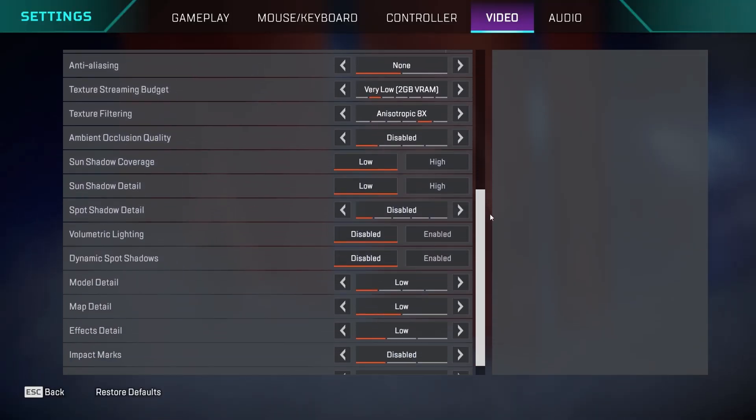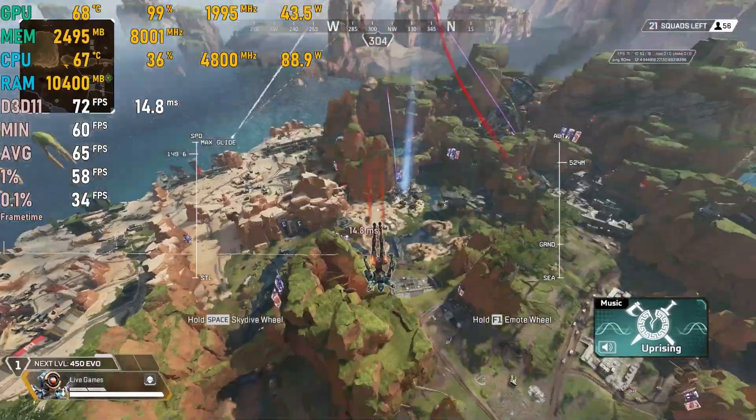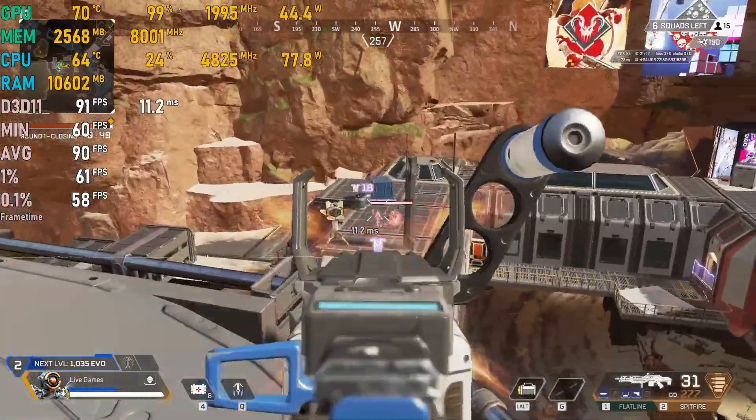Next is Apex Legends on low settings. When flying over the map we hover around 70 fps, and once on the ground we get around 80–100 fps with some fluctuations depending on the scene.